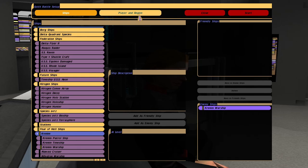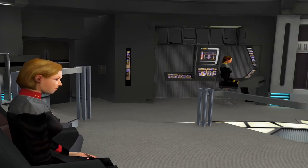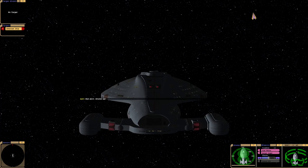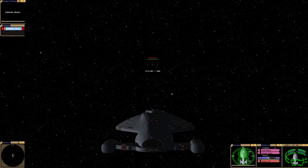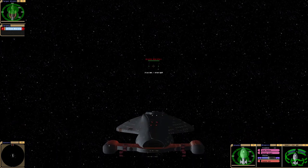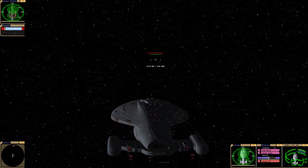Hey guys, Retro Badger here. Today we have Krenim Warship vs Voyager. Now this is before Voyager got its Temporal Shielding, so it should be interesting. This is from the Delta Quadrant pack, which I highly recommend.